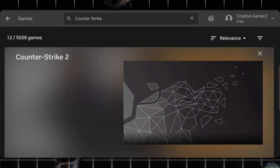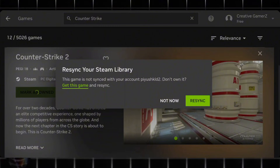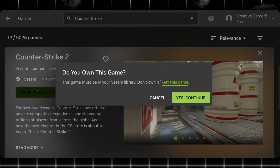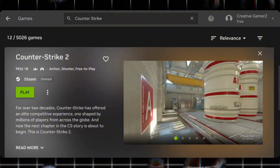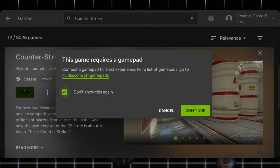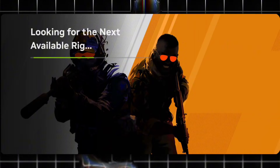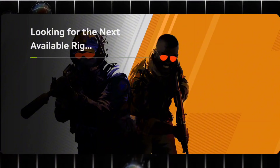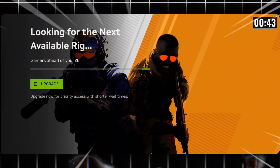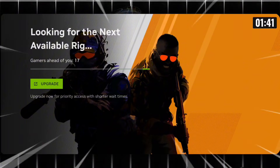Now let's try some games. I first opened the Counter-Strike 2 page. Here you need to tap on Mark as Owned. A pop-up will appear — just tap Not Now. Then you'll see another pop-up asking, Do you own this game? Tap Yes. After that, the Play button becomes available and you can start the game. This process is similar for most games. If you don't own a game, you can always add it to your Steam library first. Counter-Strike 2, for example, is a free game. When I started the game, I got placed in a queue — there were 33 people ahead of me. Don't panic if this happens; this is normal on the free tier. In my case, it took around two minutes, which is actually very reasonable.